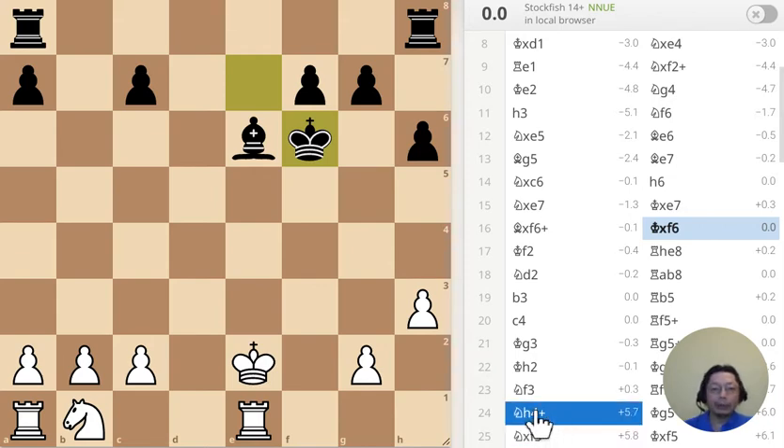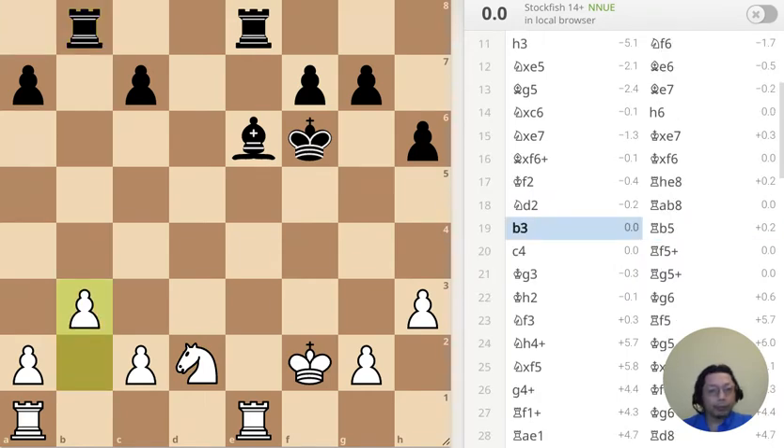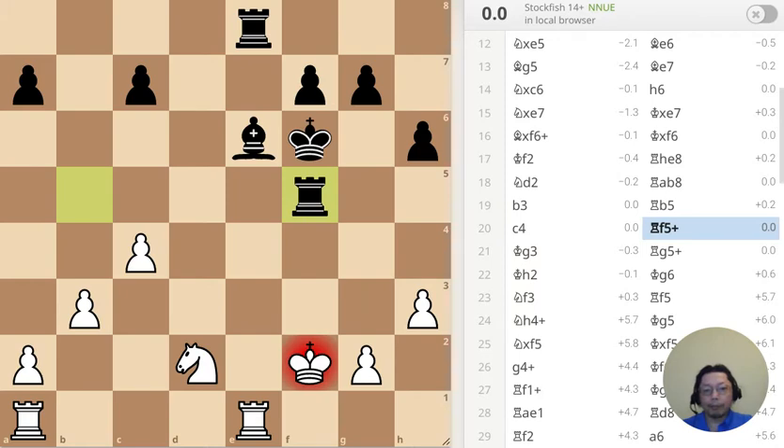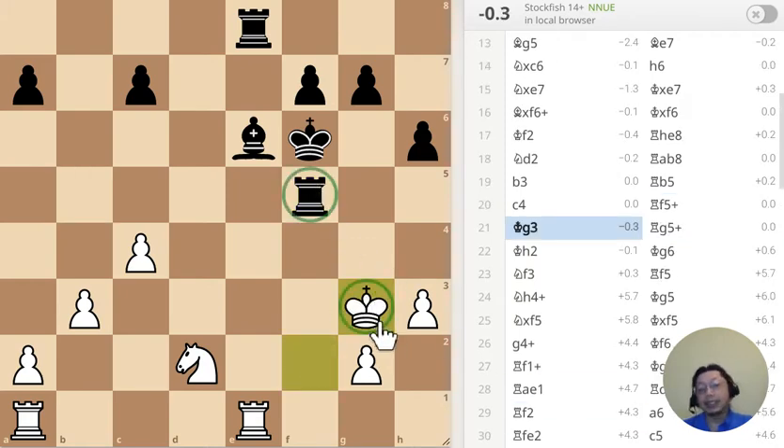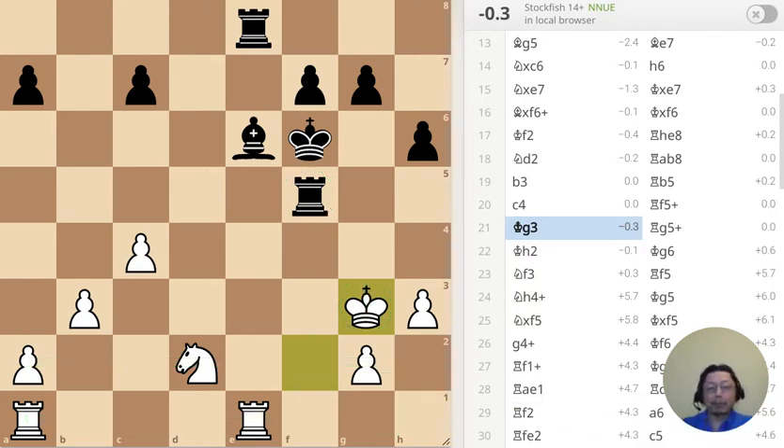Situation is about even, and as you can tell the evaluation is zero — even position. This rook's going to be harassing the king, especially since the king is pretty forward. Sometimes I like to push my king forward. At my current level of 1400 it's very rare that I get to do it, but at 1200 sometimes I do that.